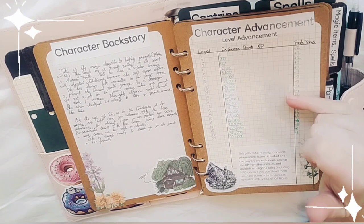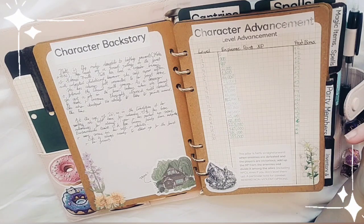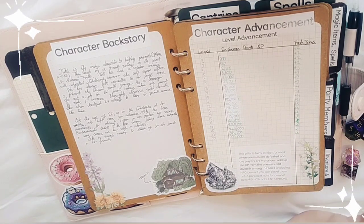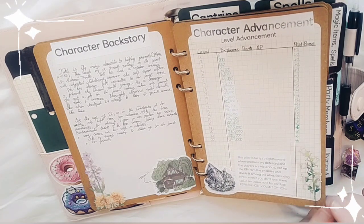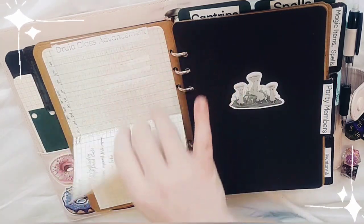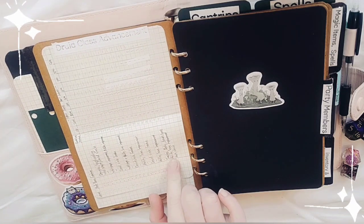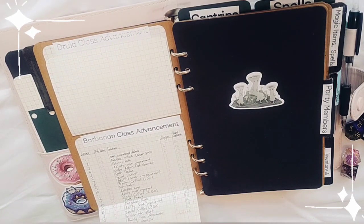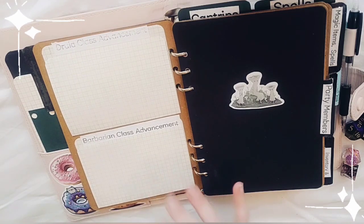It shows how many XP points you need to level up, since we play an XP-based campaign, with a note about how XP works. When enemies are defeated and the players are victorious, you add up the XP from the enemies and divide it evenly amongst all allies including NPCs. There's also a note about rewarding non-violent options in combat. Then I have the class advancement for both Druid and Barbarian, showing what I gain at each level.